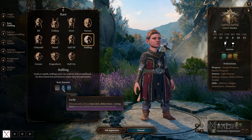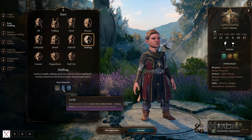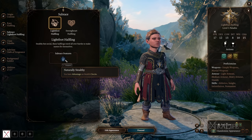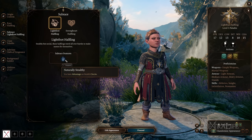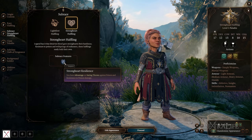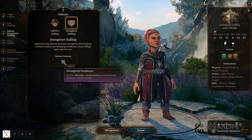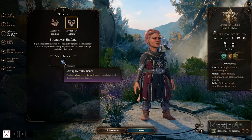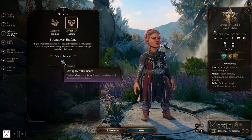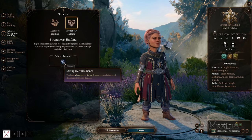Halflings also have advantage on saving throws against being frightened. Lucky is probably one of the best racial features in the game — good for any class, though I probably wouldn't recommend it as much for a melee character that has to move around more. For subraces: Lightfoot Halflings gain advantage on stealth checks, making them incredibly hard to spot. Stout Halflings have advantage on saving throws against poison and resistance to poison damage, similar to dwarves.